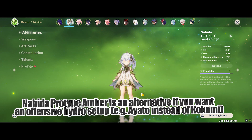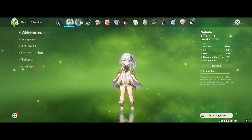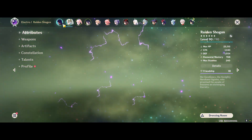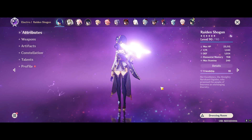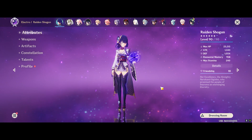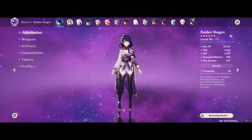Both work really well as long as you have good amounts of Dendro application to supplement the Bloom seed generation with Hydro. Raiden Shogun will generally be used in more of an off-field scenario where her Elemental Skill is just proccing at the target and proccing the Hyperbloom seeds that are beside the enemy unit.